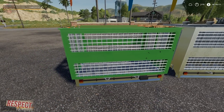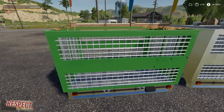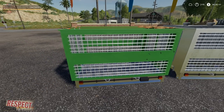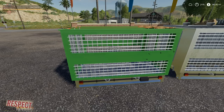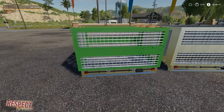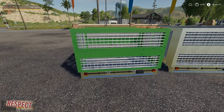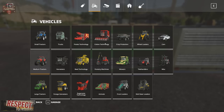Then we've got the flatbed with kind of a cage on it. It does have straps as well, so this would be good for hauling things like egg boxes from the chicken coop store. Let's go ahead and take a look at these in the shop.